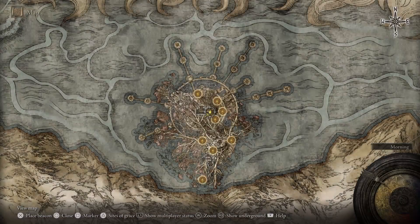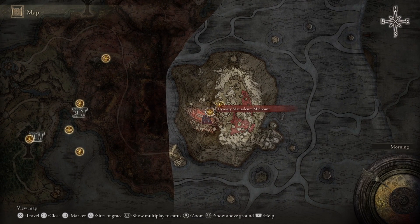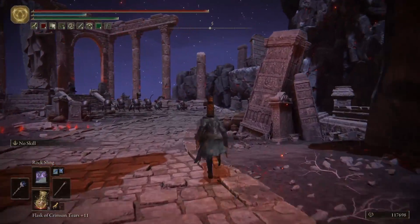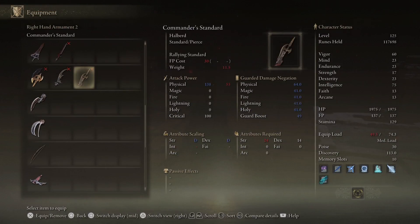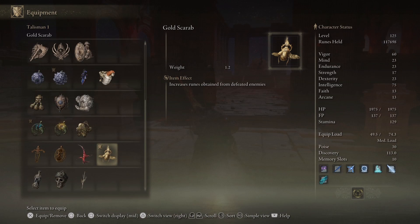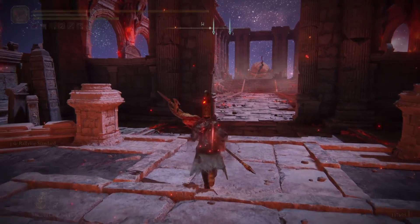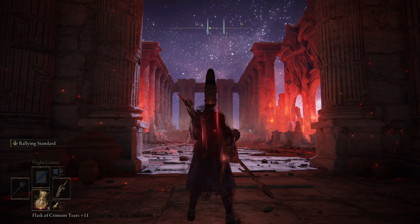We'll defeat Mohg and do basically the same thing we did when we beat the weaker version of him — use Comet Azur, but this time instead of using golden bow we'll use the Commander Standard ash of war. Equip it now so we have it ready. Before going into the boss arena, two-hand the weapon so we can use the ash of war right before going in. For this one I put the Ritual Sword Talisman, but you can use the other one — the spell talisman — it boosts by four percent, which is better since if you get hit you still do the four percent damage.